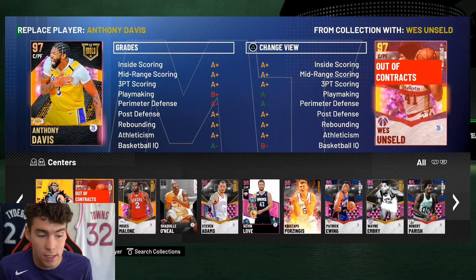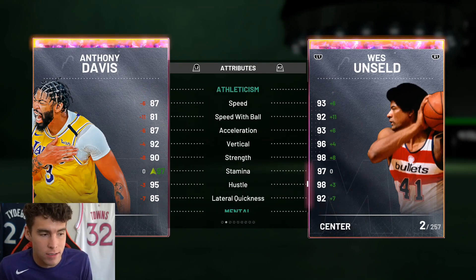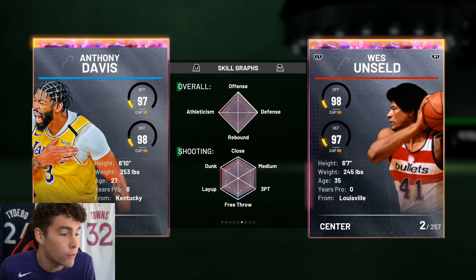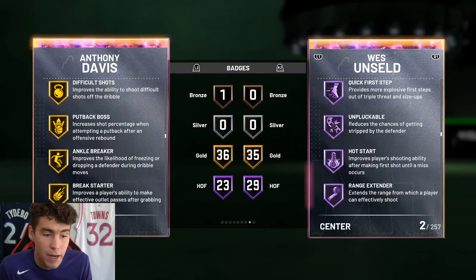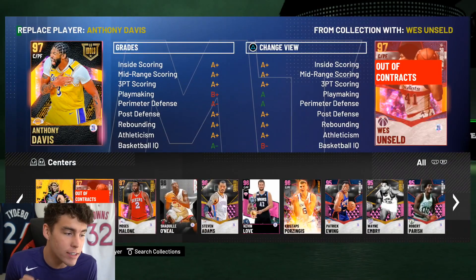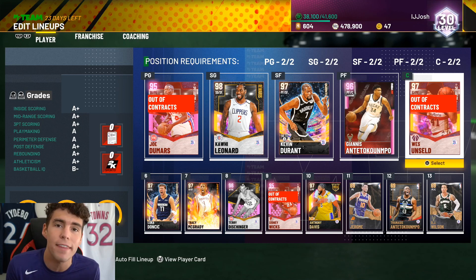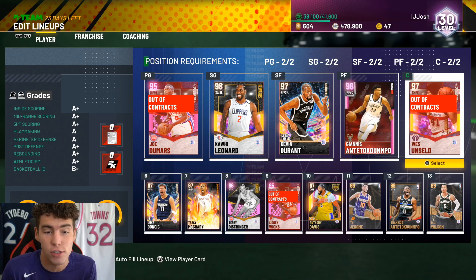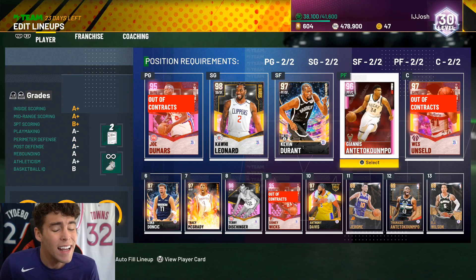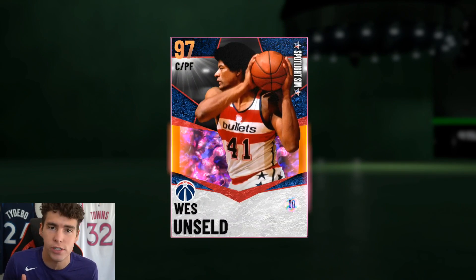I'm going to compare this Wes Unseld to one of my other favorite centers in the game in Anthony Davis. Yes, AD is a little bit taller, but what else does Anthony Davis do better than Wes Unseld on the basketball court? Give me Wes Unseld over Anthony Davis 10 times out of 10 — it's not even close. And I love Anthony Davis. The only downside to the card is Wes Unseld being 6'7". But if you run him with Anthony Davis, put Wes at the 4. If you run him with Giannis, Giannis runs the 4, Wes runs the 5. KD is 6'10" and can guard the power forward. Wes can hold his own against the bigs because of his defensive badges. Trust me on that.